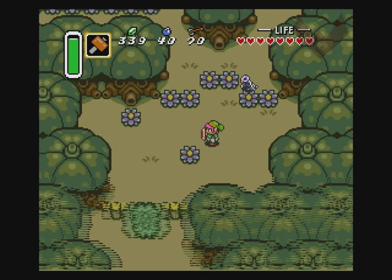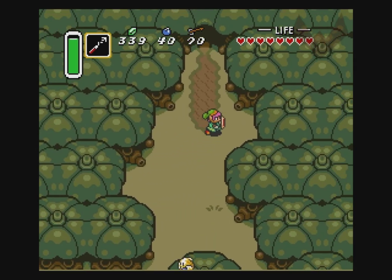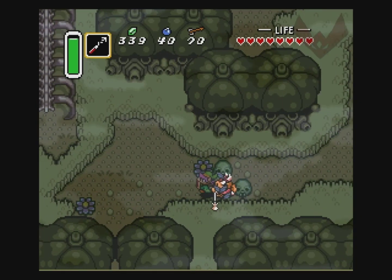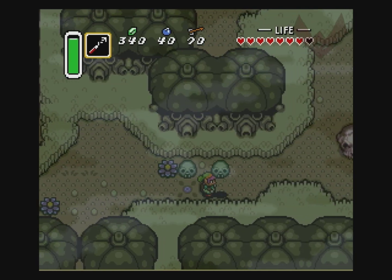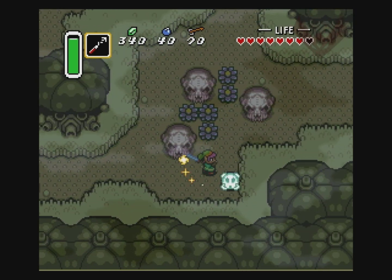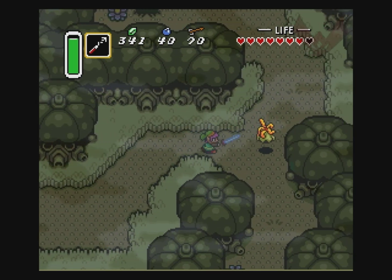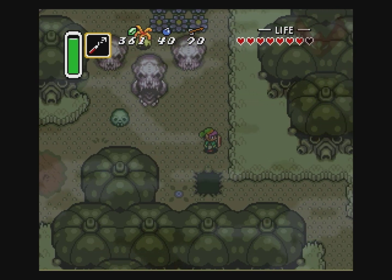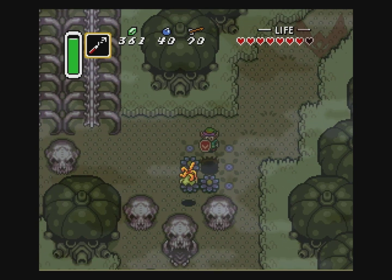We're back in the village. And this is the level three area. Those things are lame — I think they're called Like-Likes. I forget where the official level three entrance is. Level three is kind of weird in this game — there's a bunch of entrances to it. Here's one of them — I'm going to jump down this one just to see what it is.